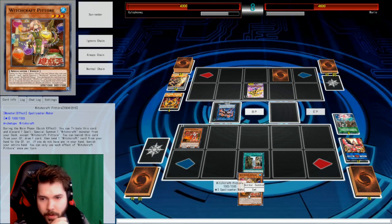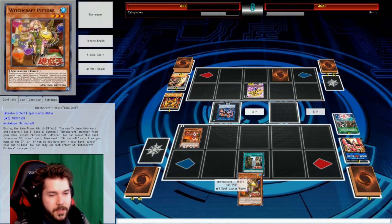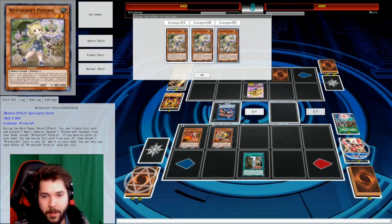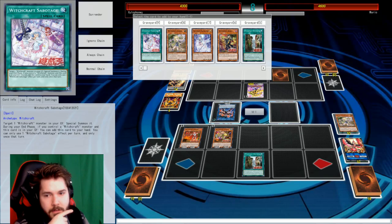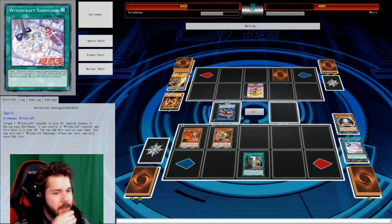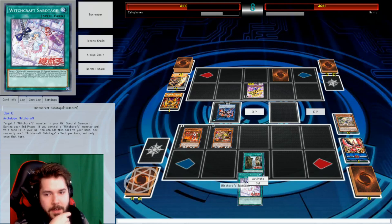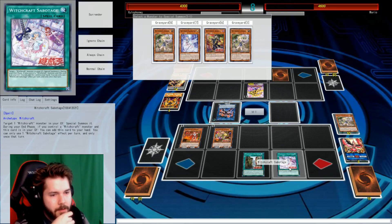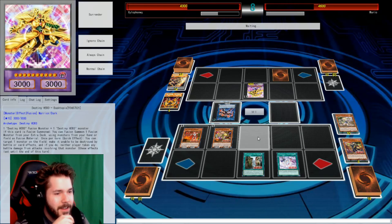I can do that — banish this card from the graveyard and then draw, then discard my entire hand. I can banish it and send one to the graveyard. We're gonna Normal Summon Pater. That'll let me play this one because I have no cards in my hand. Let me add to my hand one of my spell cards. Sabotage. Now I have a spell card in my hand. This will really do the same thing as the spell cards. Let's play it because we can get that back at the end of the turn.